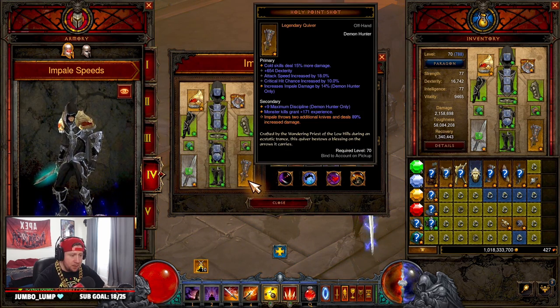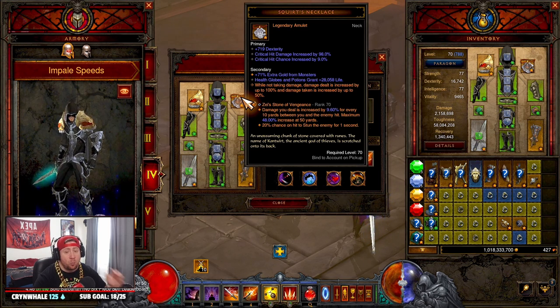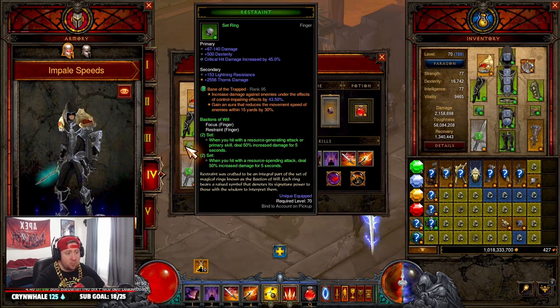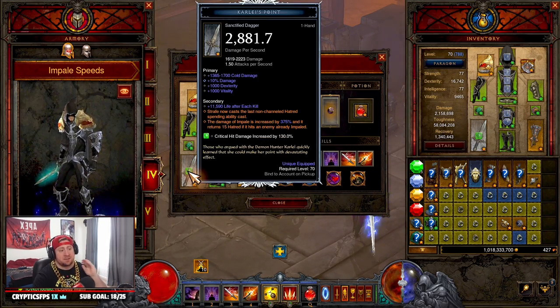On Karlei's Point — your sanctified item — you want Cold damage, Dex, and Vit. On Holy Point Shot: Cold or Fire damage, Dex, Attack Speed, Crit Chance, and increased Impale damage. On Squirt's Necklace: Cold or Fire damage instead of Dex — though Dex is fine — plus Crit Chance and Crit Damage. On both rings you want Damage, Crit Chance, and Crit Damage. That's the stat priorities for the build.